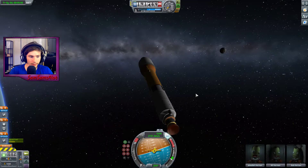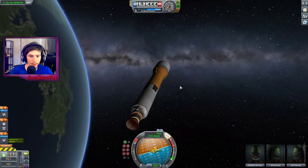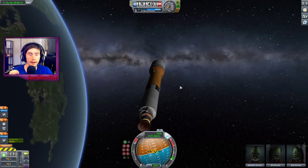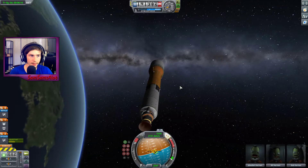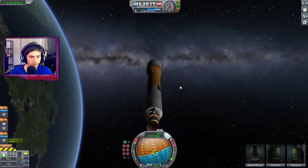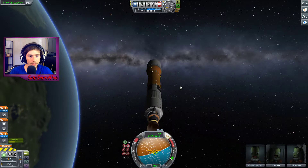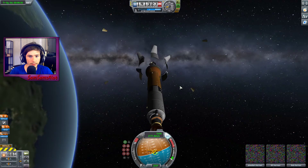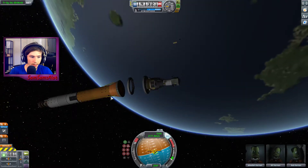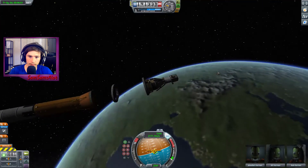Now I can get rid of this if I want to. I wish there was — there's definitely a way, I just don't know what it is — to make myself go around my current orbit perfectly but faster. I would love to be zipping around the planet. I have almost half the fuel tank left. I'm just gonna get rid of it before I screw something up if I fiddle. That's such a beautiful separation. Oh, it's so cool!